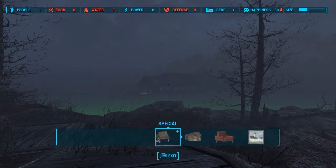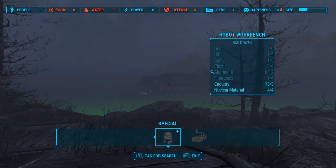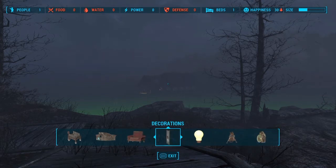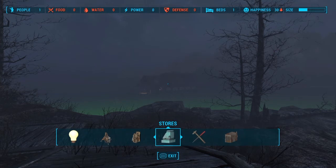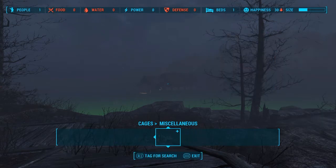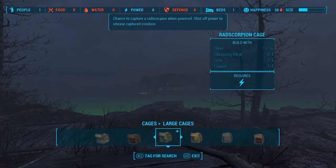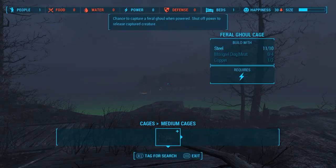So let's see what's brand new. Nothing in here — doesn't look like the resources are brand new. No furniture, no decorations, no power, no defense, no resources, no stores, no crafting. There's some cages — nope, there's nothing new in here. Maybe it's just the DLC items hiding somewhere else.